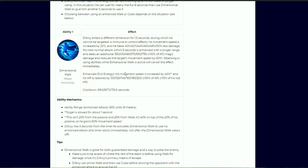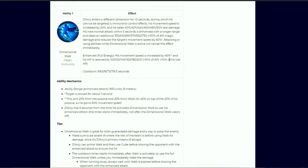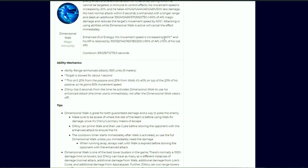When Dimensional Walk is enhanced via Dimensional Force, his movement speed is increased by 40% and his HP is restored by 100 to 200 plus 30% of AP plus 10% of his lost HP — so it's really good when he's low on health. One important note: this 40% is additive on top of the 20% movement speed from Dimensional Force, making it 60% total movement speed. So if you use the enhanced version of Dimensional Walk to chase someone or run away, this is fantastic. If you want to chase someone or run away, this is a great tool.